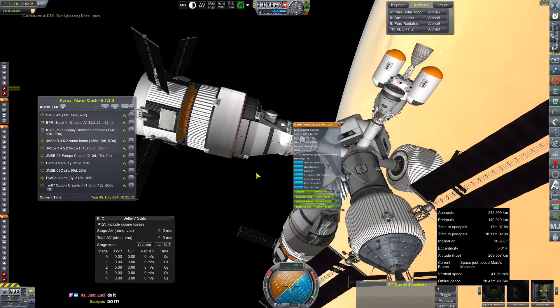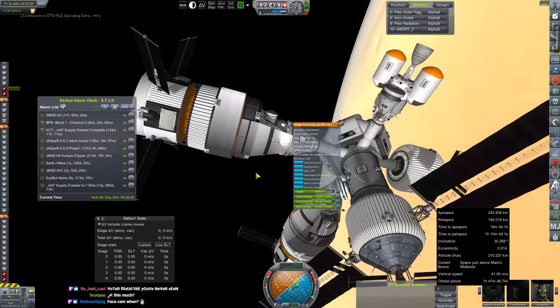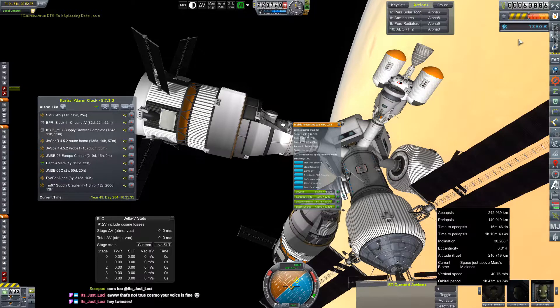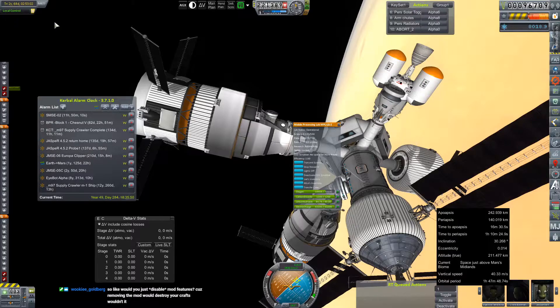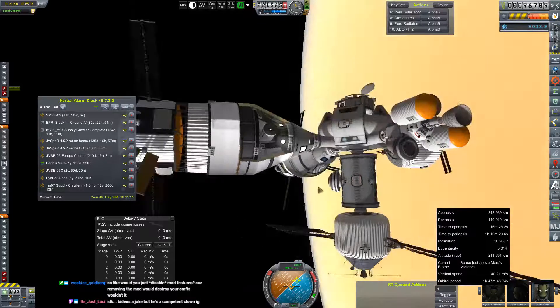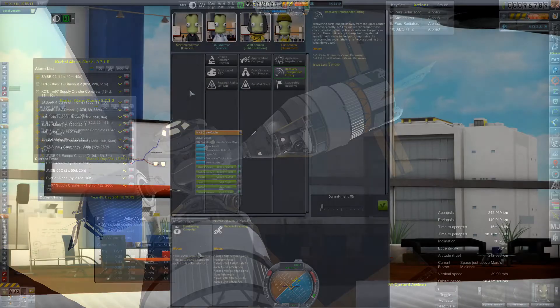We do have some rockets we can sell from our stable, and of course we have the ability to radio in money from our two active research stations - Harmonia Station in low Mars orbit, and our new installation on the surface of the moon, which is going to take some work to get productive. We'll have to get them some more data to process.